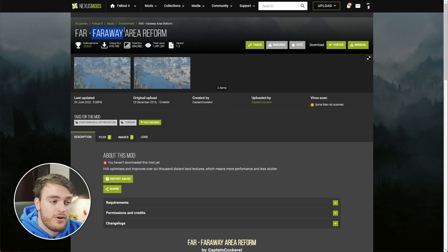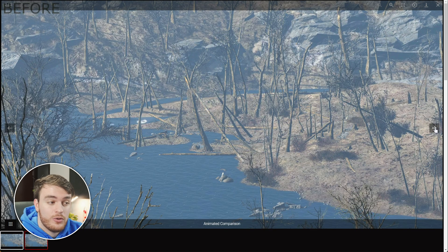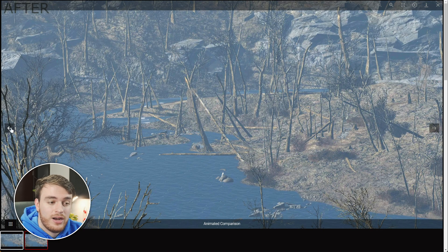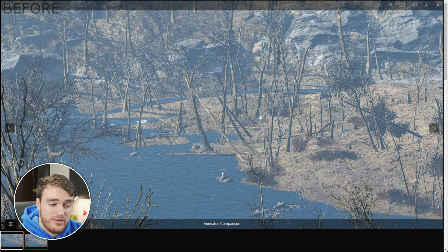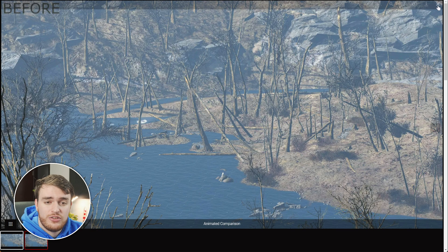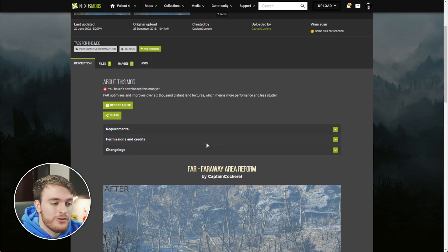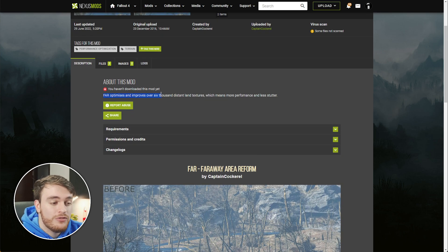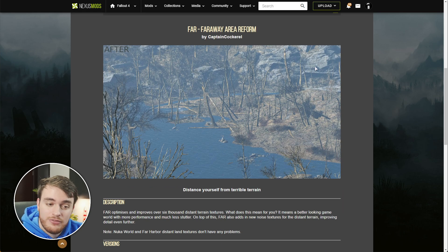Then, the FAR mod, which is the Far Away Area Reform mod, which essentially changes the way that things load in the distance. Here's the before and here's the after — quickly flicking between them, you can see the changes. It adds a ton more detail to the game, and it doesn't necessarily cost much FPS at all. I definitely recommend this mod, as it makes the world feel just a little bit more alive, even though it's dead. You can also see down here that it optimizes and improves over 6,000 distant land textures, which means better performance, less stutter, and from the screenshot, things look a little bit better even.